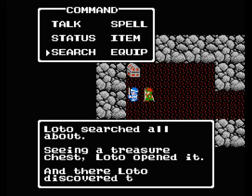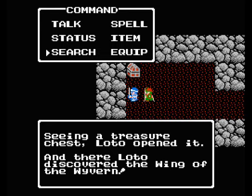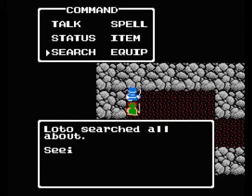Let's see what's in this chest. Wing of the Wyvern — it's the same as the return spell. In this game, it returns you to whichever king you saved at last. That's something to keep in mind. Might want to hold on to that, or I might sell it. I'll think about it. And we get some gold — better than a sharp stick in the eye.